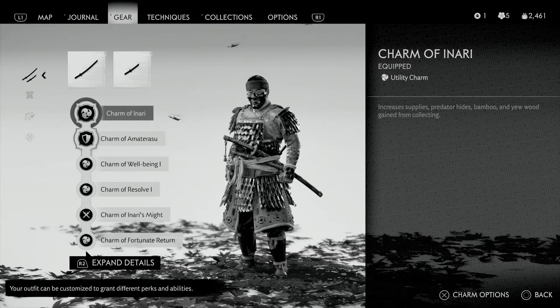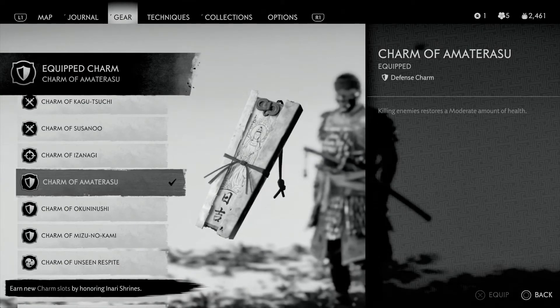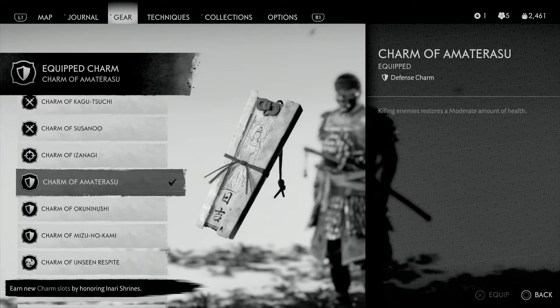Charm of Inari — this one increases supplies, predator hides, bamboo — the stuff you pick up. You can switch this one out. Charm of Amaterasu: killing enemies restores a moderate amount of health. You definitely want this one in. You don't want 'slowly recover health while out of combat' — it's about when you're in combat.